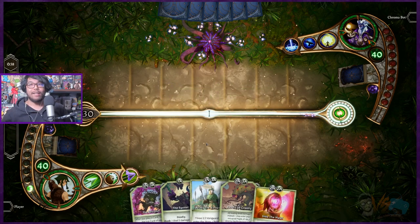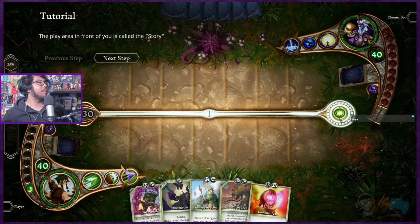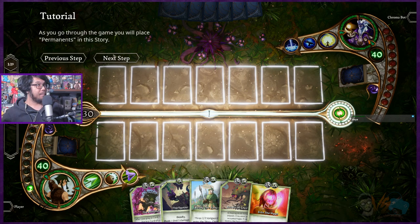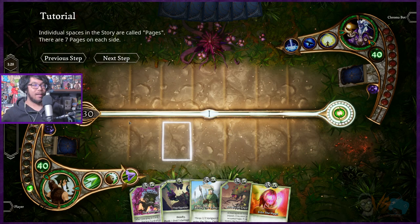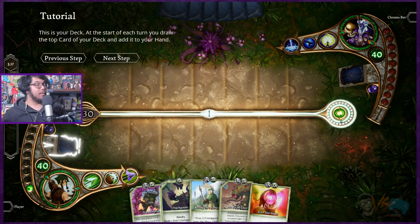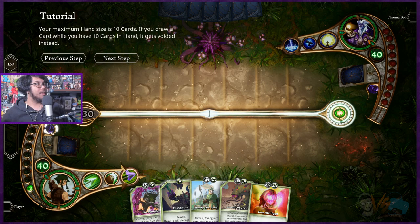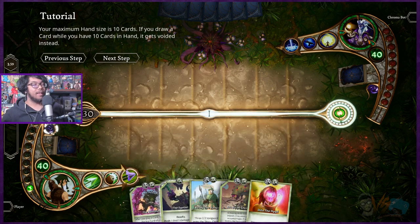The play field is called the Story. Individual spaces are called Pages — seven pages, seven slots. This is your deck: 35 cards, you draw one per turn. Discarded or destroyed cards go to the Ashes and you can click to view them. This is the Void — banished cards. Your maximum hand size is 10; if you draw when you have 10, the card gets voided instead — unlike Hearthstone where you discard down.